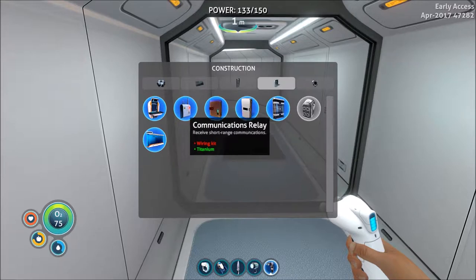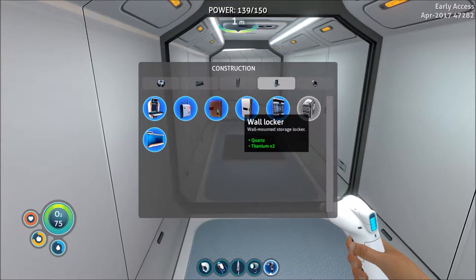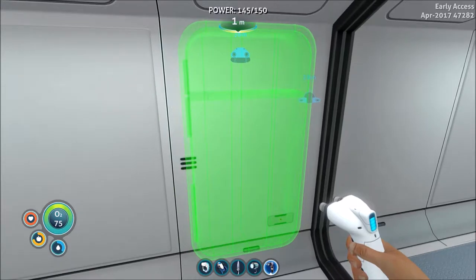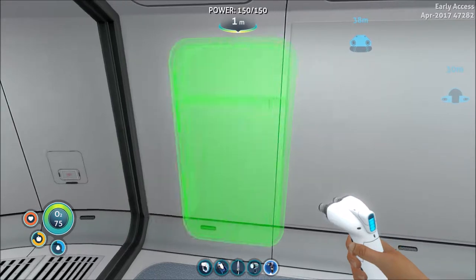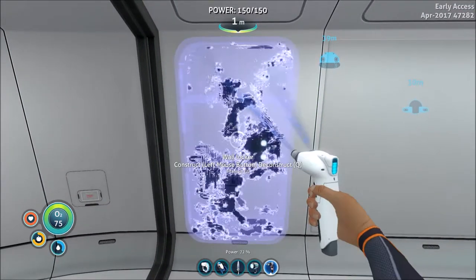We do have a fully working base now, it's just not 100% complete yet. Let's put some stuff up in here. We need other stuff for that. Let's get a couple lockers down before anything, and we'll put them here and one on the other side of this window. I can't believe we need quartz for this — we'll put it about right there.